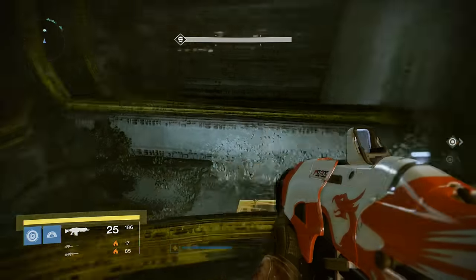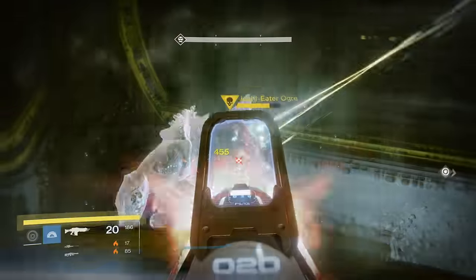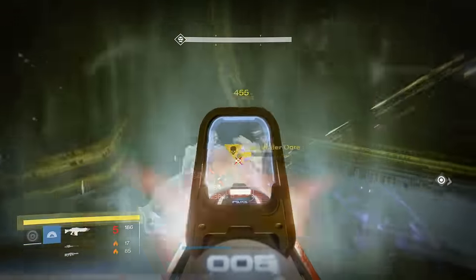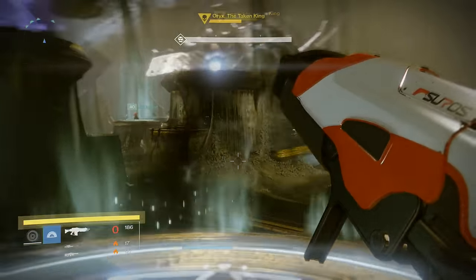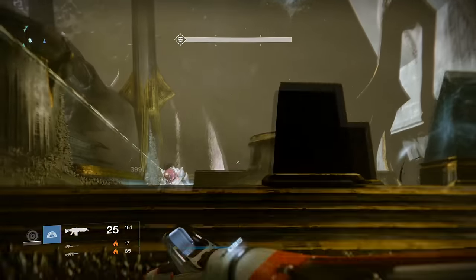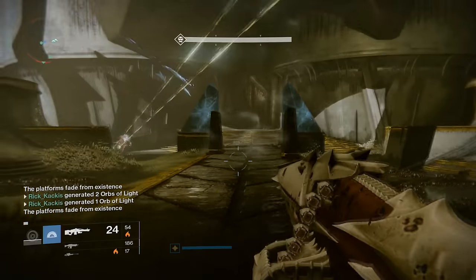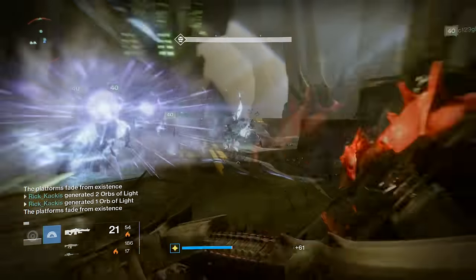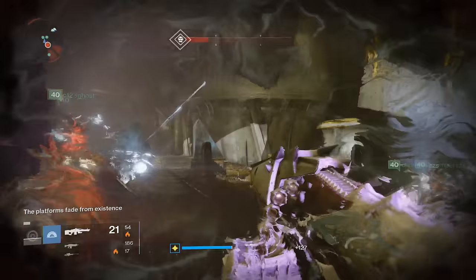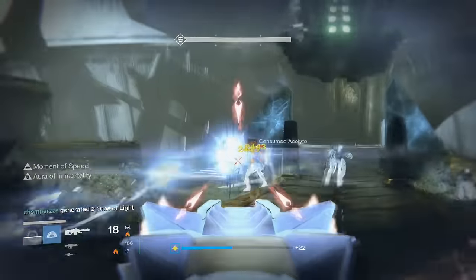The only real mechanic that has changed in the Oryx fight is that now when you kill ogres they produce the orb of contaminated light. Remember that these orbs are basically the main way that you're going to damage Oryx — shooting him does basically nothing. All of the damage really comes from detonating these orbs of contaminated light that are produced by killing ogres.